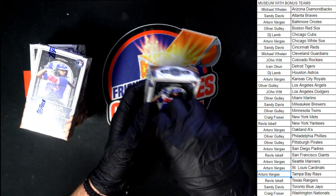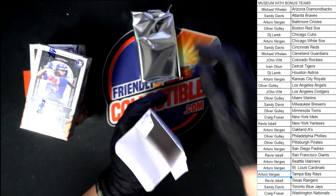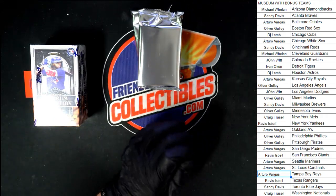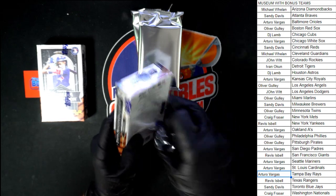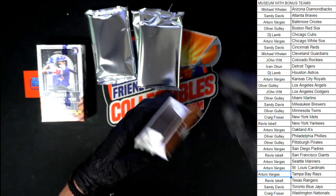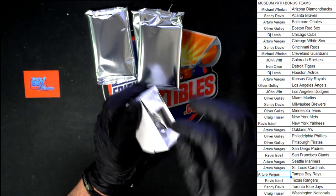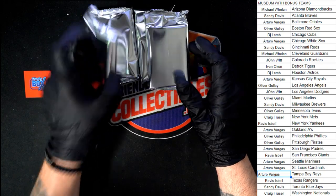There is our pack number one. Pack number two right there. Number three. Pack number three right there. And here we go, mini box number four. There's our pack right there. Let's start — we'll start with the last pack. We'll go backwards through the packs.